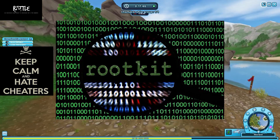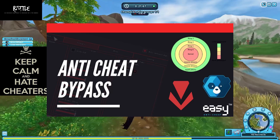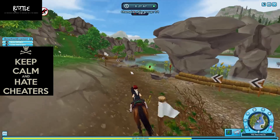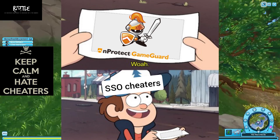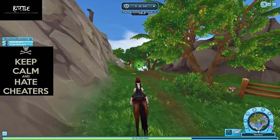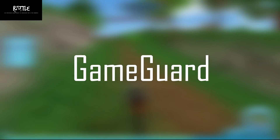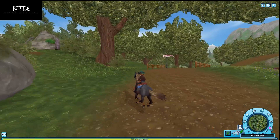The rootkit-based anti-cheat is a no-brainer — cheaters need to be flushed out and the only way to do that is to dive into the parts of the system they're trying to hide in. However, some of these anti-cheats do have workarounds — there will always be workarounds. A day or so after Game Guard was installed on SSO, cheaters were already found in game. So despite being the most invasive approach, it's still not effective enough, and Game Guard really isn't a very effective rootkit anti-cheat.